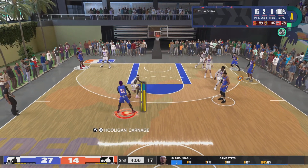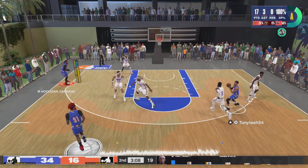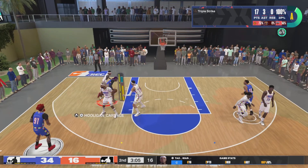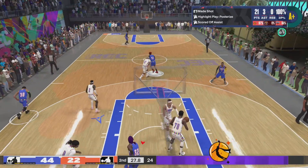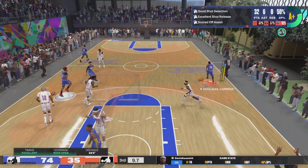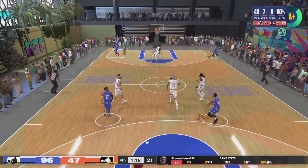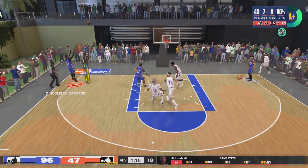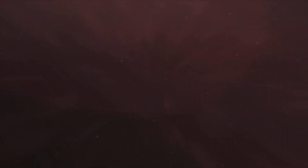To rephrase: I can do damage when I run this build. Playing small forward is kind of hard because most small forwards are 6'8" to 6'9" and power forwards are 6'9" to 6'10". With a 78 three-ball I'm learning to shoot, I can space the floor, and I can definitely steal the ball when I need to. But it's up to you how you make this build. This is your boy Hooligan Carnage back with another video — make sure you like, subscribe, share, and leave a comment. I apologize for the hiatus, but I'm back.